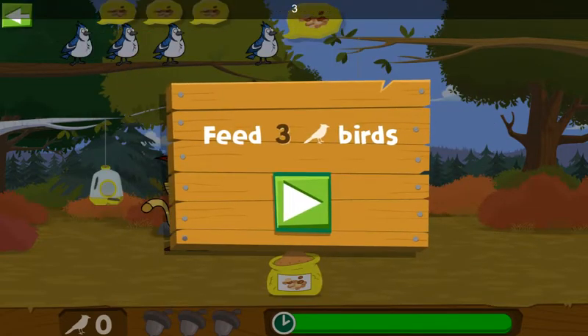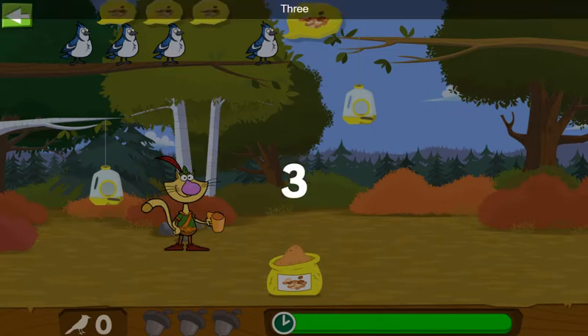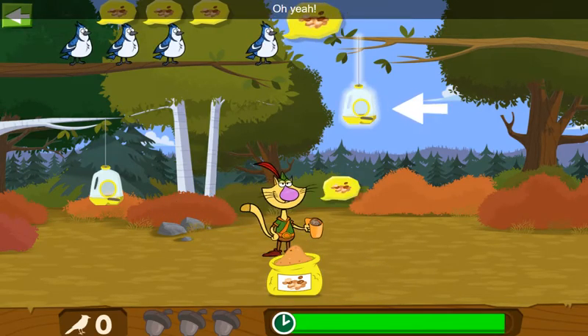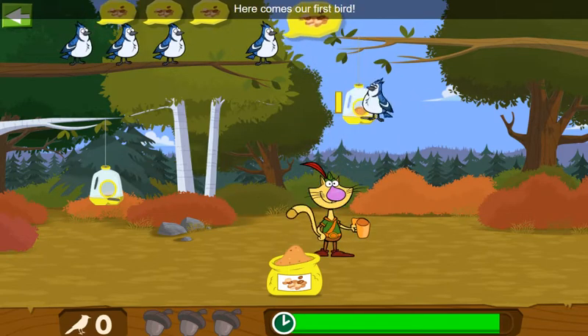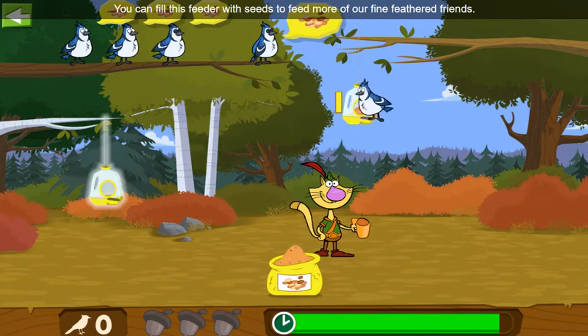We need to feed three birds to get to the next level. First, we must get seeds for the feeder. Now tap the feeder to help. Here comes our first bird! While a bird is feeding at this feeder, you can fill this feeder with seeds to feed more of our fine-feathered friends.